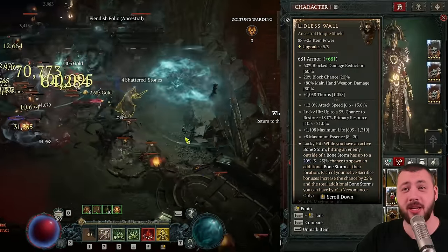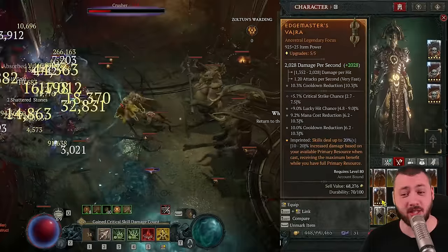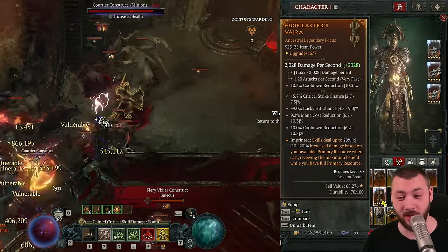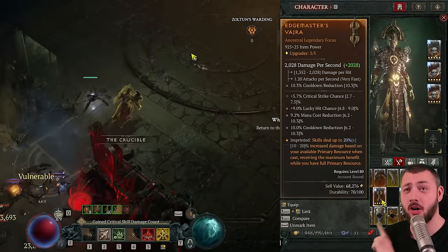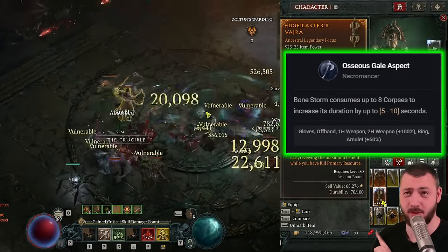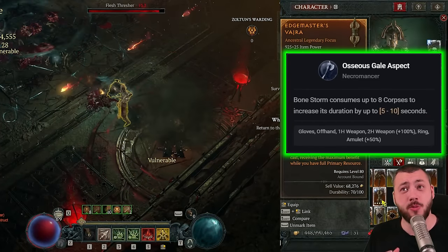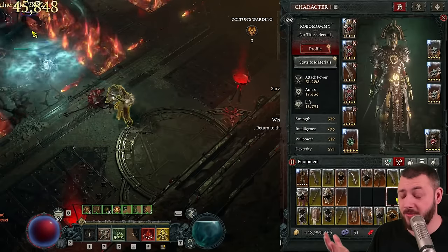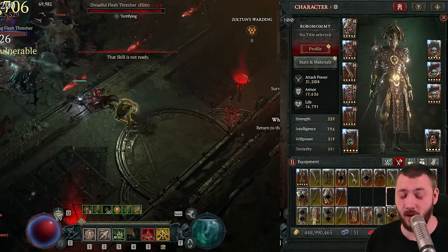The alternative to the Litless Wall is an Offhand Focus. On that Focus you want Lucky Hit Chance, Critical Strike Chance, Essence Cost Reduction, and Cooldown Reduction — very amazing stats. You'll be playing Osseus Gale instead of the Edge Master passive. Osseus Gale allows you to consume corpses to prolong the duration of a Bone Storm up to 20 seconds. You'll only have one very good Bone Storm instead of 5 popping, but it will last longer and have the cooldown back up faster.